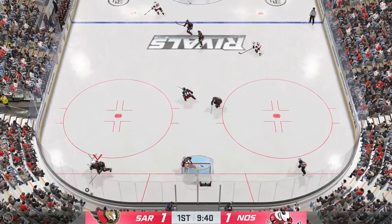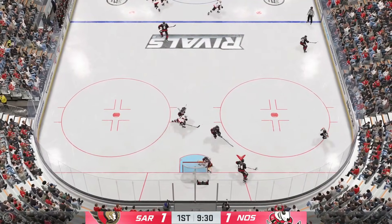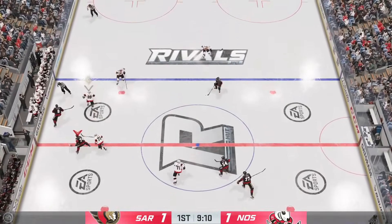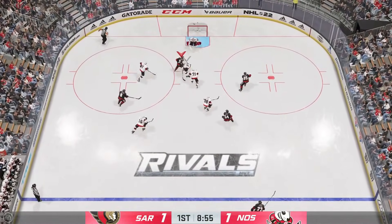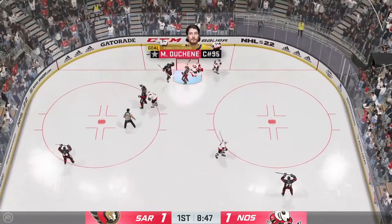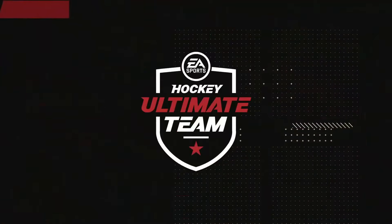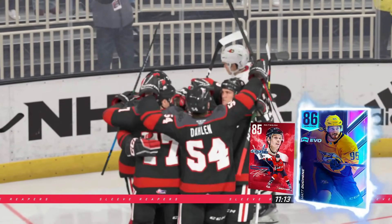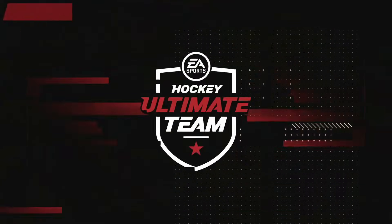The next big tip on the breakout: when you have time and space, please just skate the puck up. A lot of players, especially in the lower divisions, are pass-happy — the second they have the puck they're looking for their next pass. More often than not it's easier to just carry the puck up, and especially against someone that collapses through the neutral zone, you can weave all the way through their lineup.